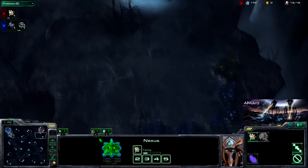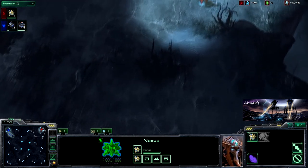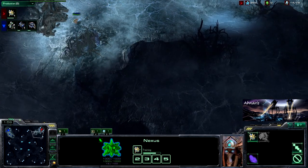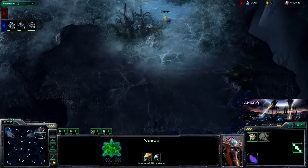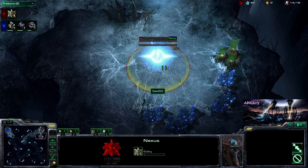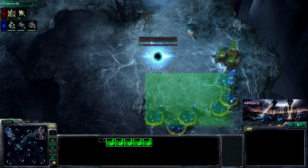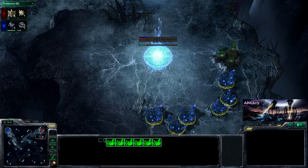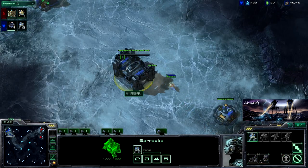This is the map he picked, and I'm thinking it's because the expansion over here is very easy to defend. It is accessible only through the main base and a little cliff area right here, which can be harassed by Reapers — and that's about it, at least until you get into the mid to late game. By that time, Seed SG should have plenty of opportunity to get some defenses up. Sure enough, we are seeing the Nexus go down here. The only real catch about this expansion is that you've only got six mineral patches, so you have to adjust your build accordingly.